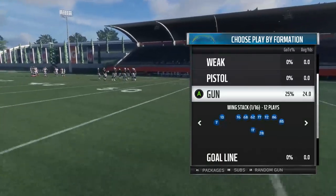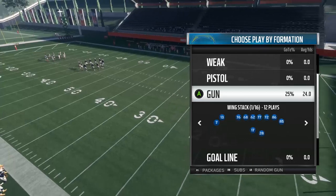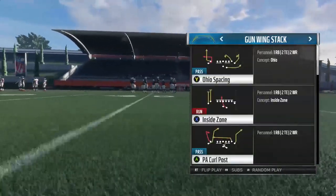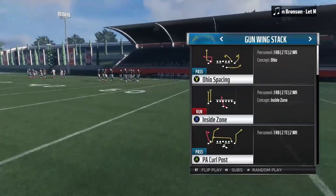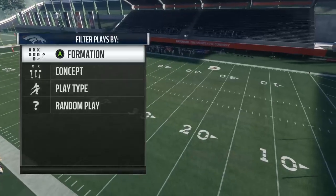First thing guys is we're going to hop into the actual playbook. This is coming out of the Chargers playbook. There might be other playbooks that have this, but we want the Wing Stack — it's the first one. And then we're going to look for PA Curl Post. A on Xbox should be X on PlayStation 4. And basically, we're going to select that play.